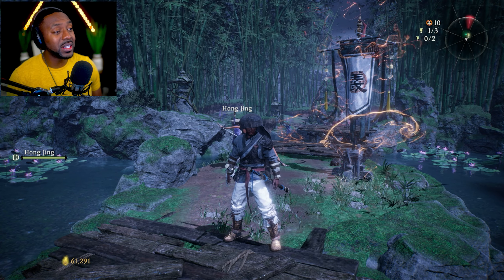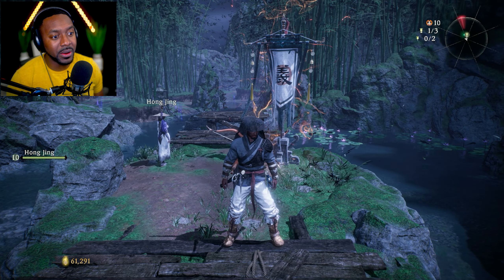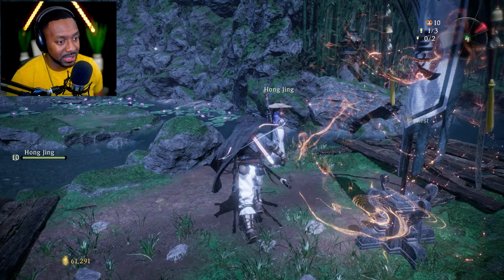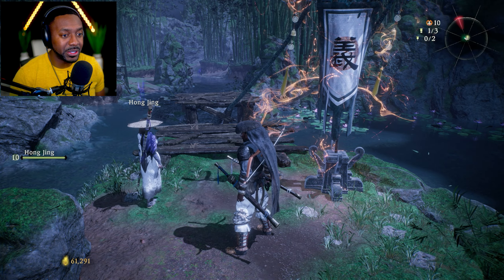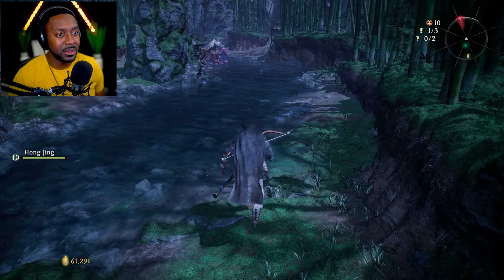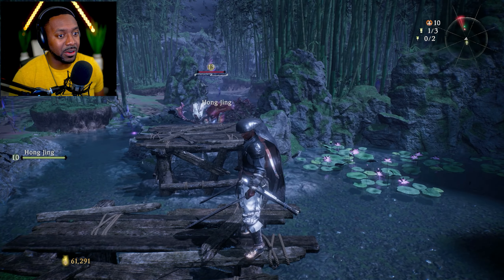Let's talk about the morale system. If you look in the top right-hand corner next to the map, you see a 10 and a 1-3, 0-2. That's my current reputation. While you're in the area exploring, you're going to find three larger rest situations and two smaller ones. The higher you raise them, the less damage you receive from monsters. For example, this monster is level 13 and I'm level 10, so it does more damage to me.